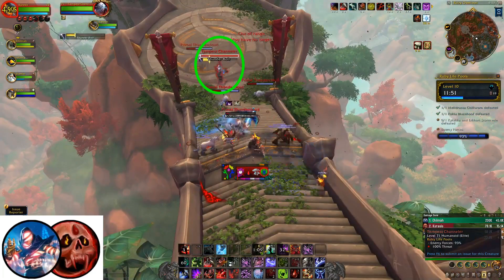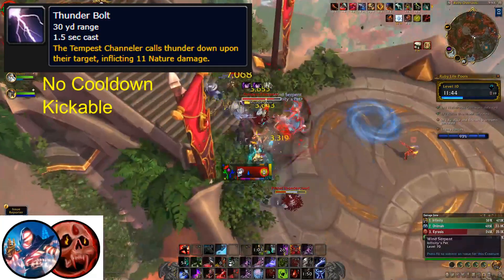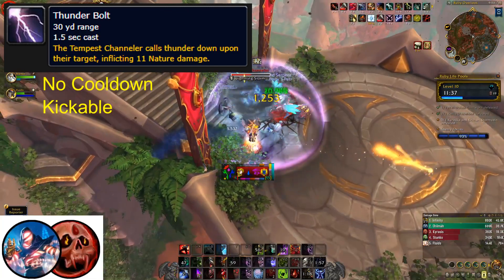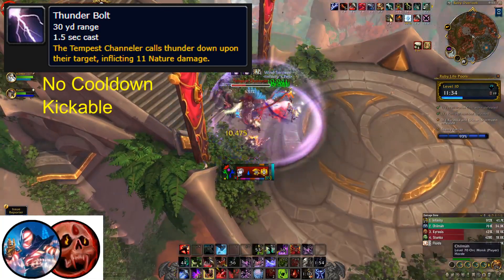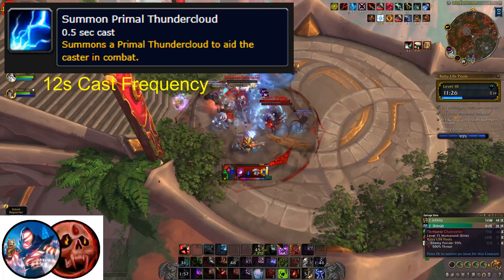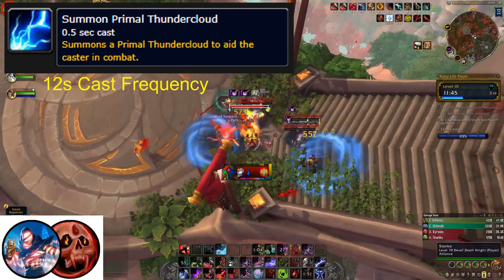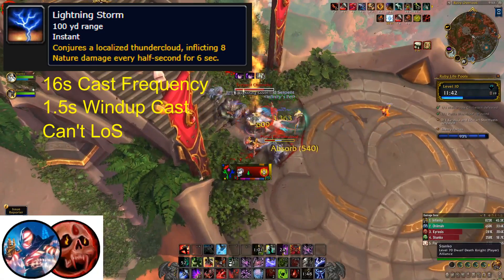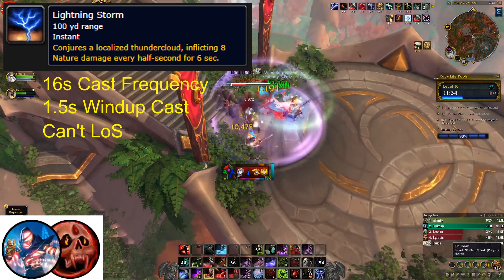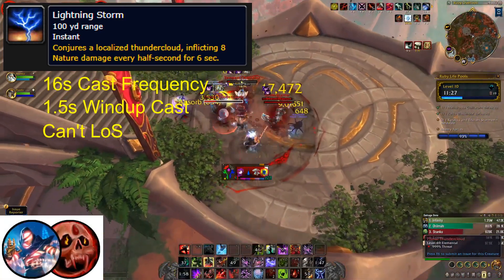Tempest Channelers are a stronger caster type enemy that spams Thunderbolt when not casting other abilities. Thunderbolt is a 1.5 second interruptible cast on the current threat target for single target nature damage. Since it has a range of 30 yards, she won't move much unless you kick her or line of sight her initial casts. Her first cooldown ability is Summon Primordial Thundercloud, which can be cast as often as every 13 seconds and there is nothing you can do to stop it. Her last and most impactful ability is Lightning Storm, which deals AOE nature damage to all players within 100 yards over 6 seconds. This ability is used every 16 seconds, and it doesn't appear that you can use line of sight to avoid it.